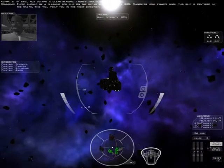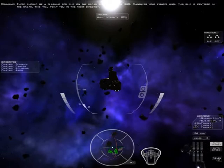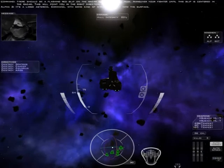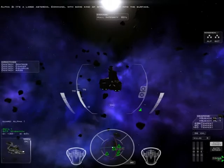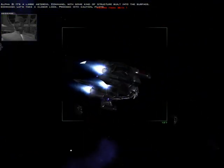There should be a flashing red blip on the radar screen of your HUD. Maneuver your fighter until this blip is centered in the radar. This will point you in the right direction. It's a large asteroid, Command, with some kind of structure built into the surface. Let's take a closer look. Proceed with caution, pilots.